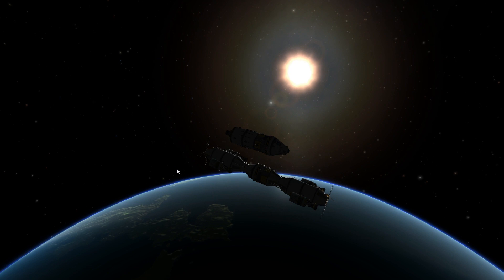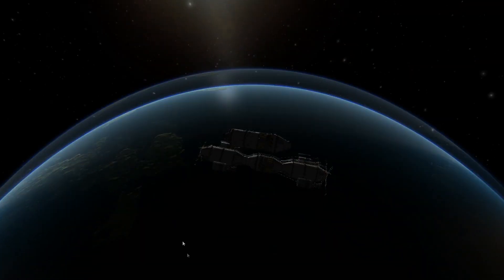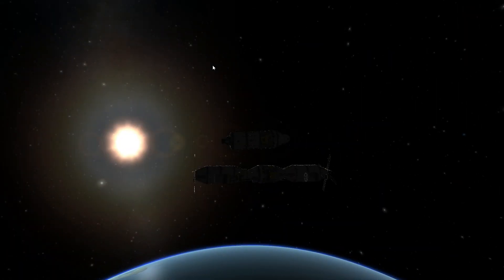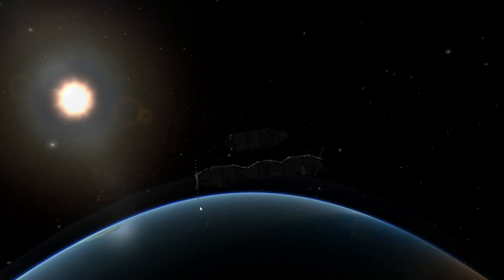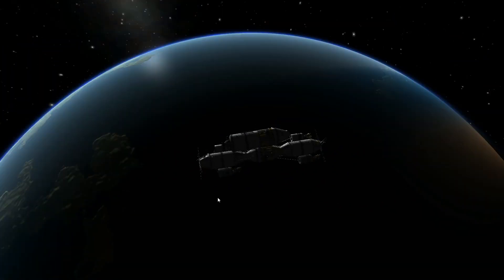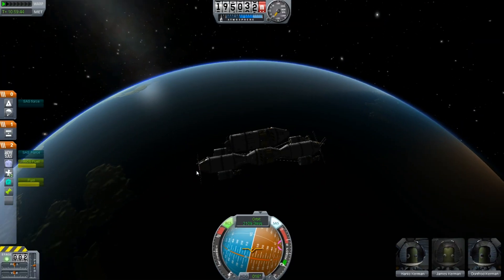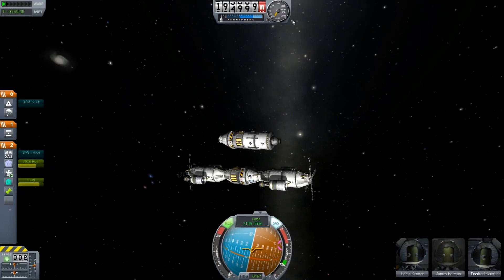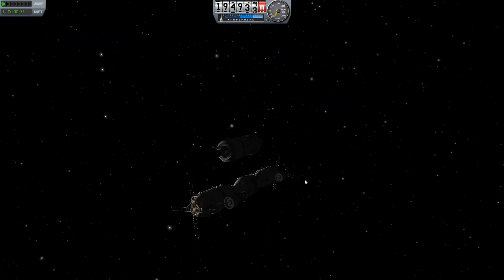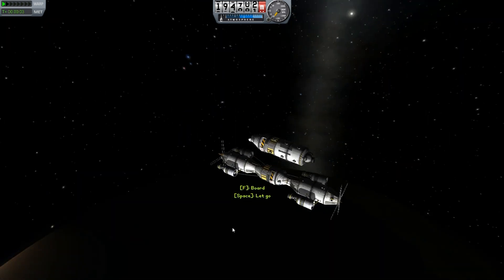The way docking is going to work is you put two different ships docking clamps — basically like airlocks — and when they get right next to each other, they'll kind of attract each other and link up, creating one spacecraft out of the two.